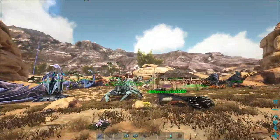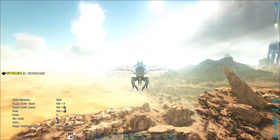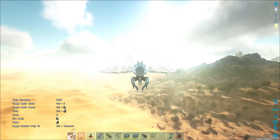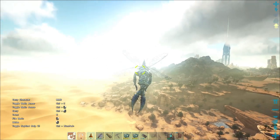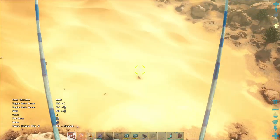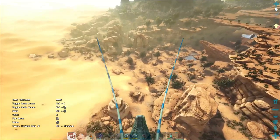On to the concavenator. The thing with concavenators is that you gotta blast them up out of the ground. Luckily I already found a level 150. I just don't know how much C4 I need, so I don't want to accidentally overcharge and blast him out of the ground and into bits.